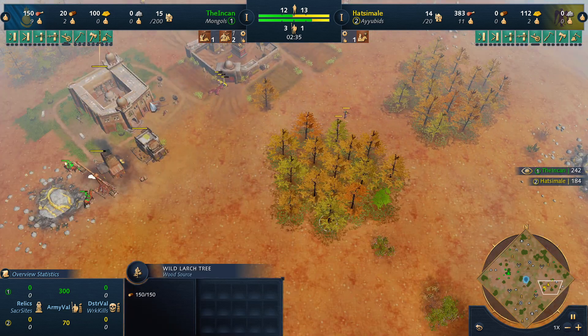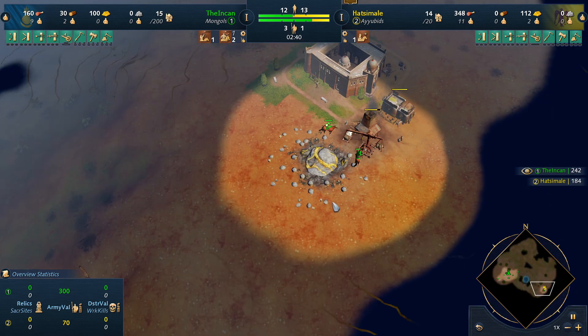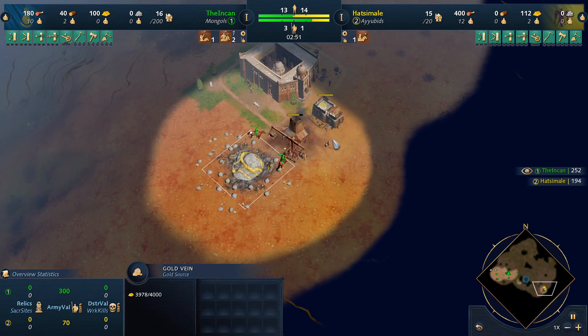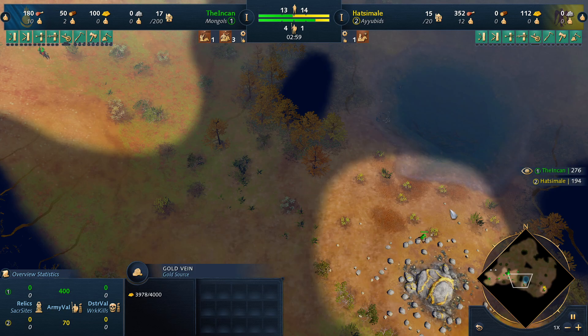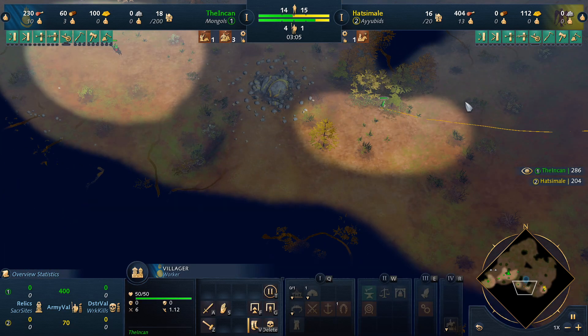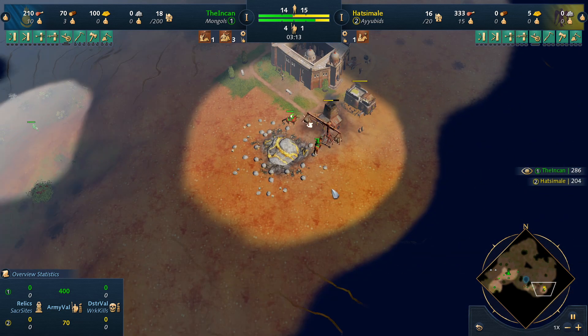He's gonna go long and mine this other gold camp. At this point we thought he might have been denied his age-up gold and would be dropping a barracks. He's mining wood. We're expecting at any moment to have to deal with spearmen, but it hadn't happened, which is kind of nice. Var is sending a villager over to drop a tower. If he does make spearmen, we're just gonna have to try to get this tower up — but no guarantee.